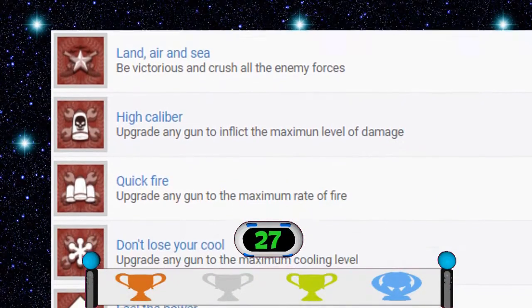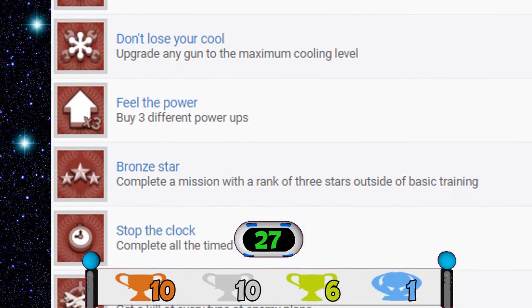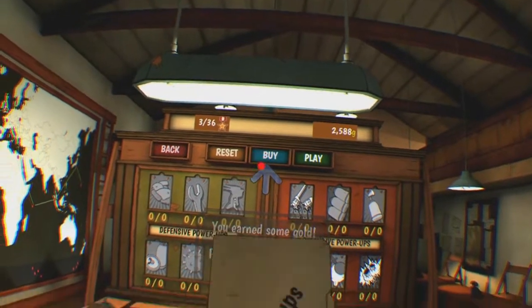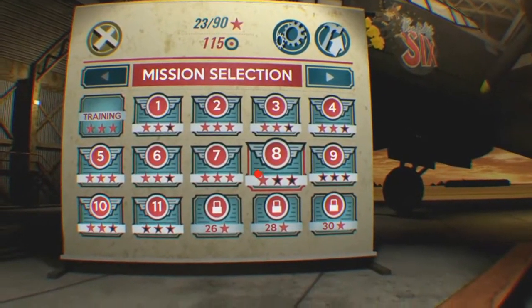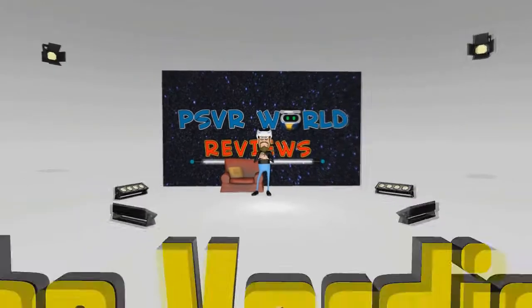This will be good news for trophy hunters as there is a platinum that can be grabbed here. In total there are 27 trophies that can be obtained — 10 bronze, 10 silver, 6 gold, and 1 platinum. After completing the final mission on both games I had eight trophies left to achieve. They mainly included upgrading certain guns and power-ups as well as collecting all three stars on each mission. None of the remaining trophies are difficult, and the platinum will be very easy to get.